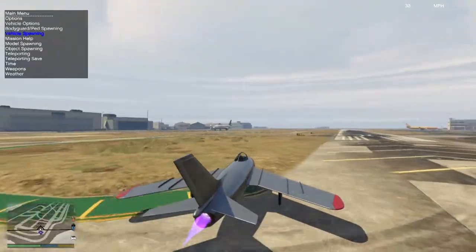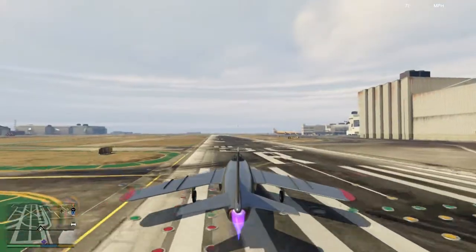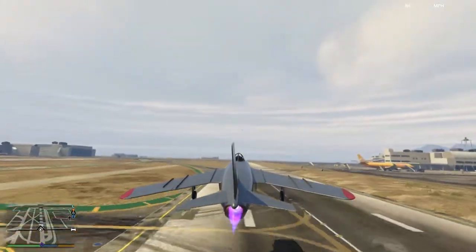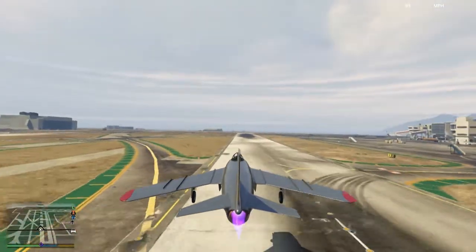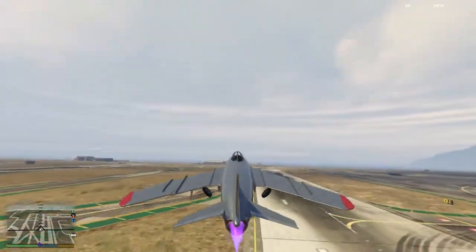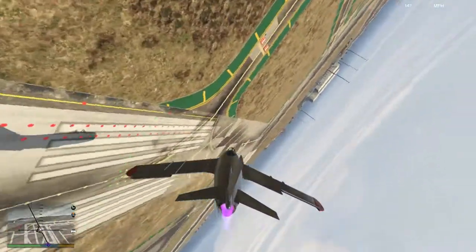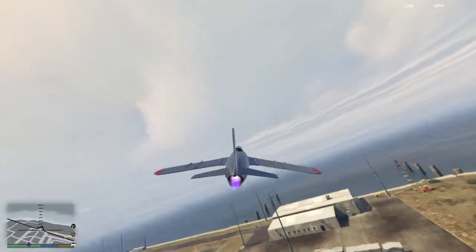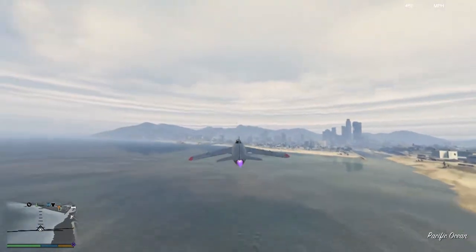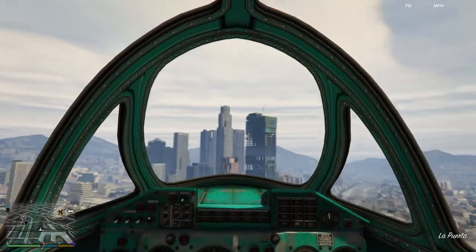This is based off a MiG, I think - you can tell by the intake at the front. That's a pretty cool design. Not sure what those things on the wings are for, probably aerodynamics. This looks like one of the first jet planes. Let me put the gear up - relatively manoeuvrable. Stupidly fast over the city - why not? I want a supersonic rollover through the city.